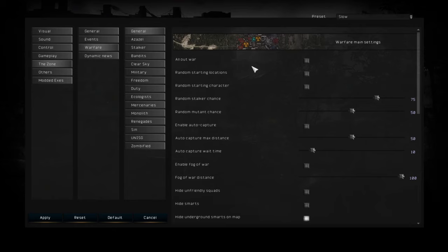Now we can also modify some specific settings to make Warfare Mode a bit more fun. The first option is All Out War, which will make all the factions fight each other — loners will no longer be friendly with Freedom or Duty, and all other factions will do the same. If you don't use this option, Warfare Mode will resort to normal mode where factions have friends, like in Story Mode. I prefer using All Out War because it makes Warfare Mode more challenging and a lot more intense.